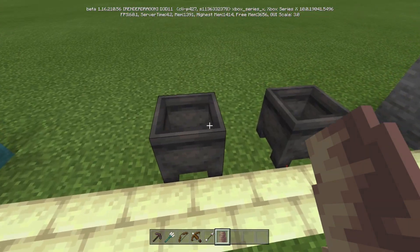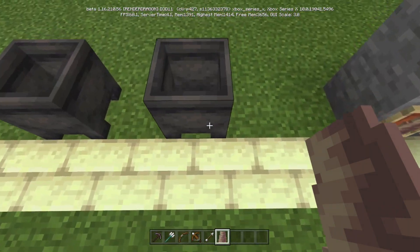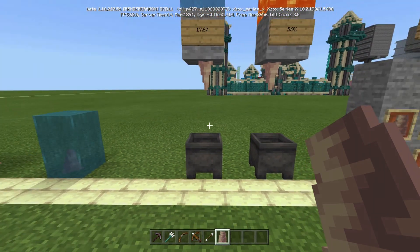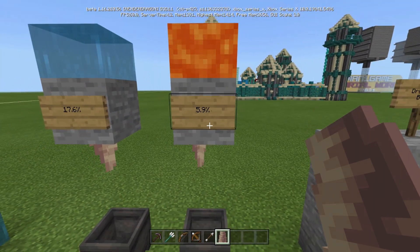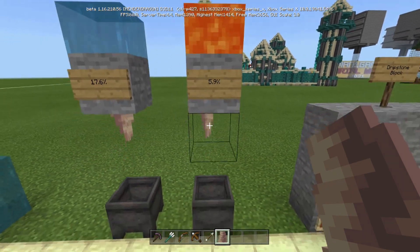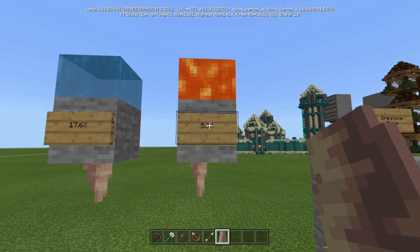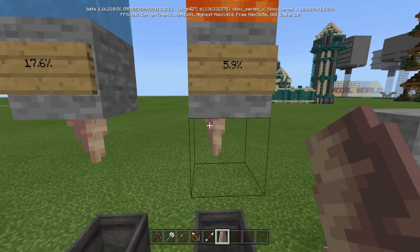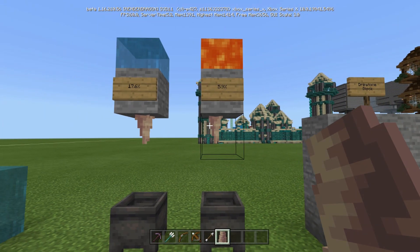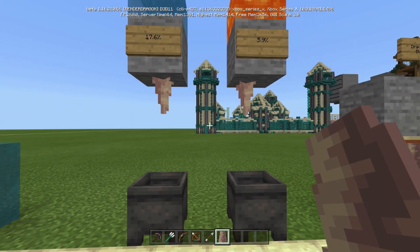I don't think it's implemented yet into the game because I've had this going for a while, but when it is fully implemented this will fill up with water in time. And the same thing when there's lava two blocks above it — not three or four — there is a 5.9% chance that this will fill up the cauldron. So it makes lava renewable.